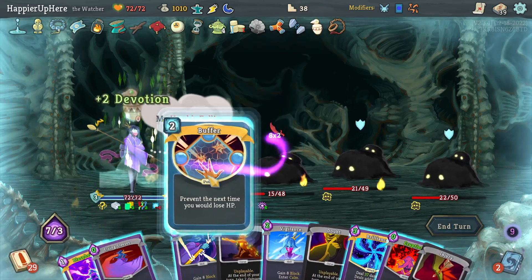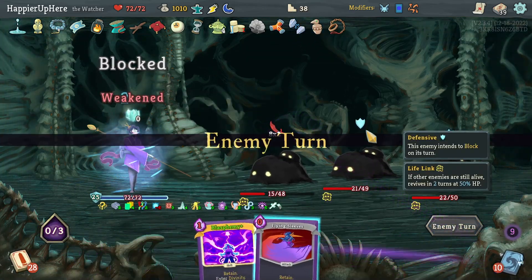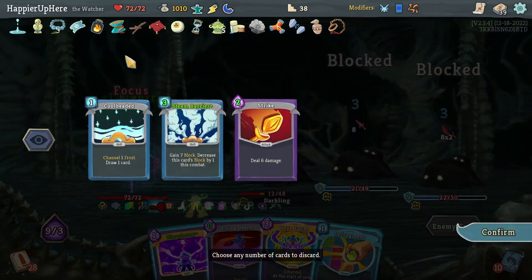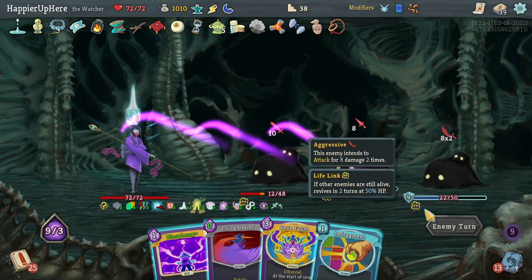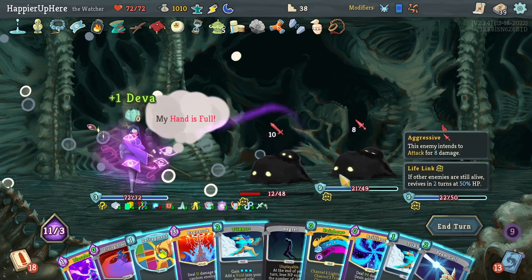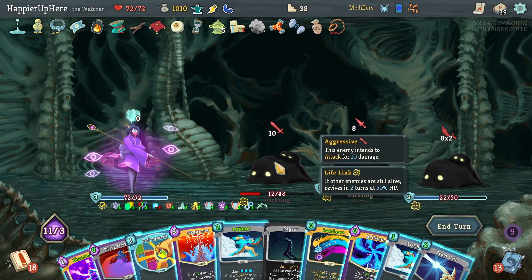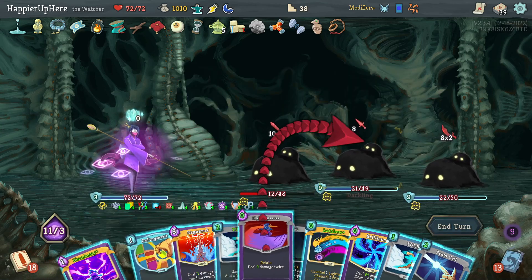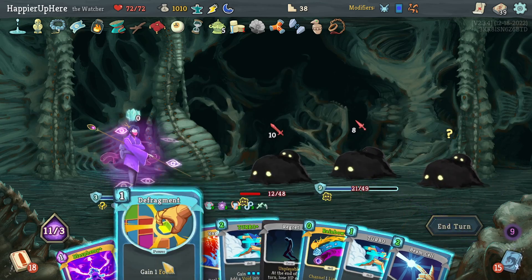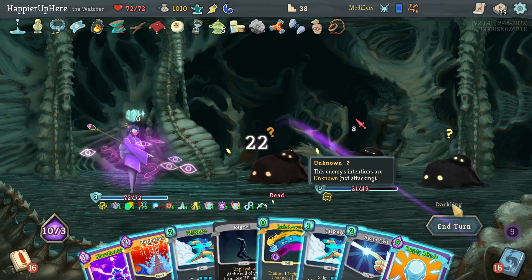Let's do Devotion, Buffer, and just wait. More Powers or more card draw would save me. Cool Headed, another Deva Form - let's get rid of everything, maybe should have kept Cool Headed. Divinity again, let's do Deva Form and free up my hand. Brilliance almost gives me Overkill - I don't need much. Let me get rid of Flying Sleeves and Brilliance, then Fragment, Empty Mind, Melter to avoid too much damage, then Empty Mind.